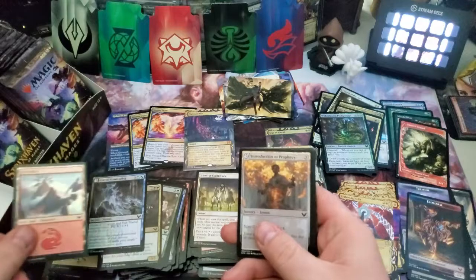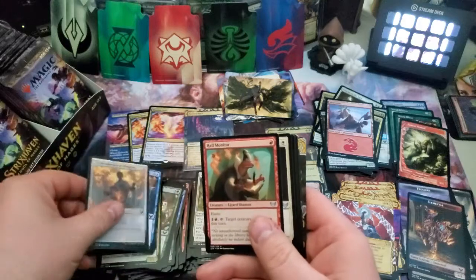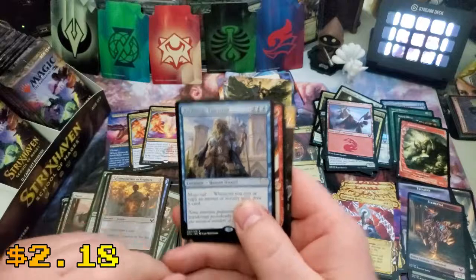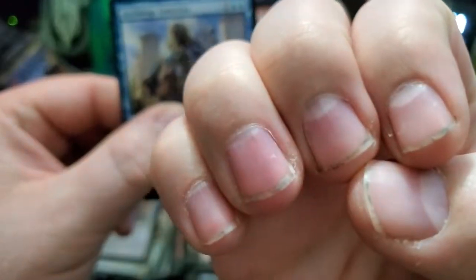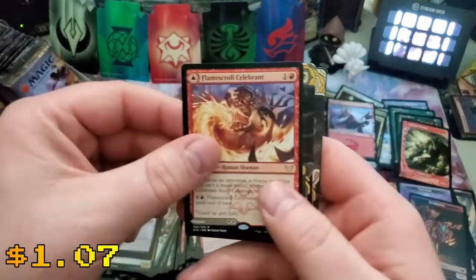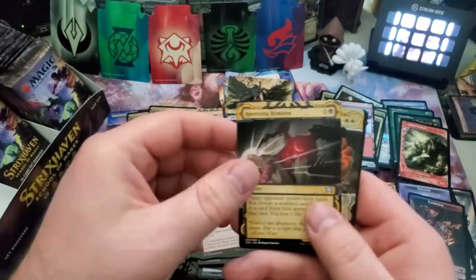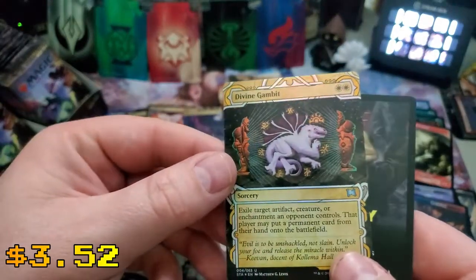Ink Mages. Foil Mountain, Indoctrination of Prophecy is our lesson. Got some extra uncommons here with Archmage Emeritus — one of the really good cards in this set, cast a spell, draw a card. Sorry, my fingernails are a little dirty tonight, I was grilling, so — you know it is what it is. Flame Scroll Celebrant, Agonizing Remorse, and Revel in Silence.